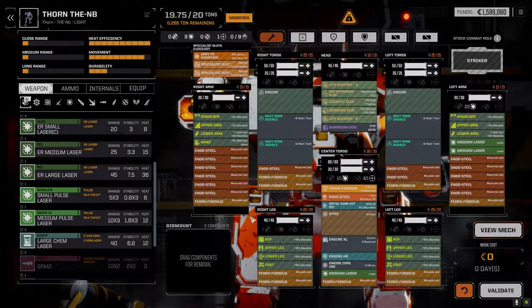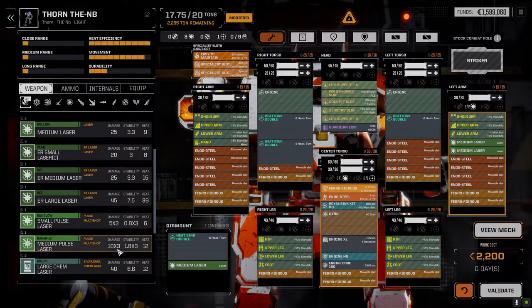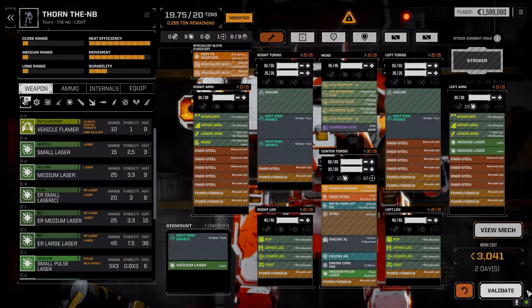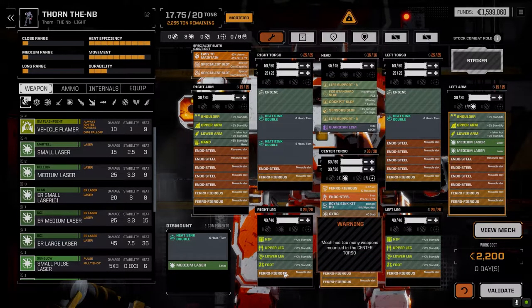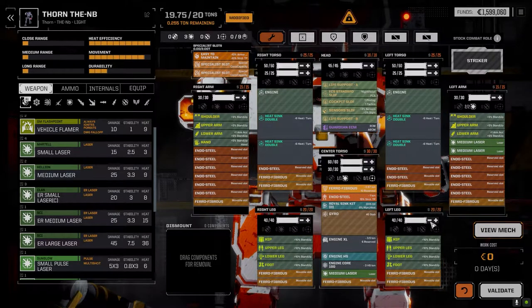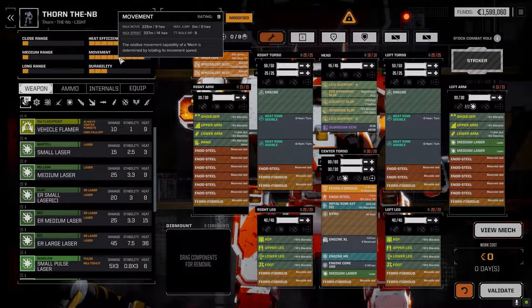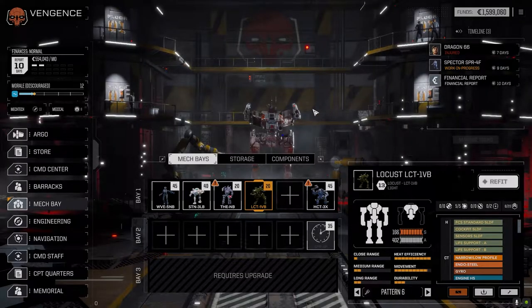I managed to max things out - we'll leave this in here for today. I could put a medium pulse laser in but it's two days to install and I can't afford that. So we'll run without it - three medium lasers and Guardian ECM. Speed is around 914, which should keep us pretty much hidden from the enemy, or very hard to hit. We can dart in, do a little damage, and dart out.